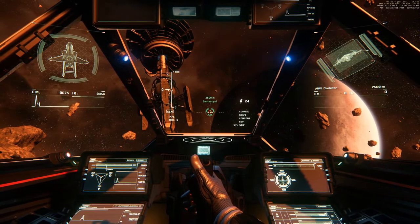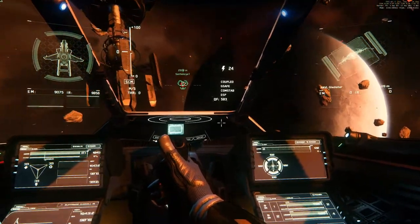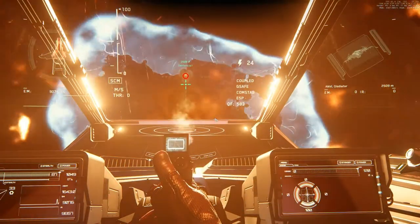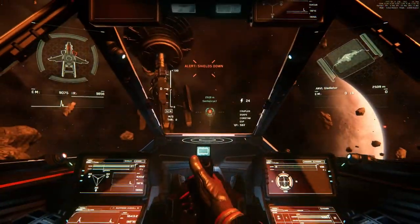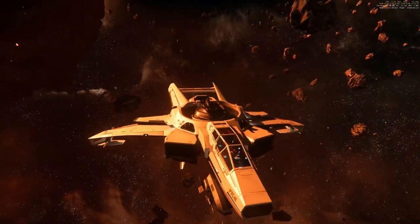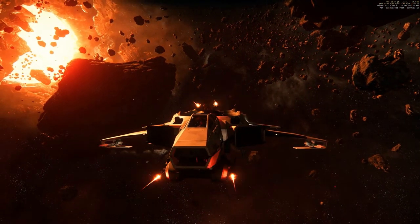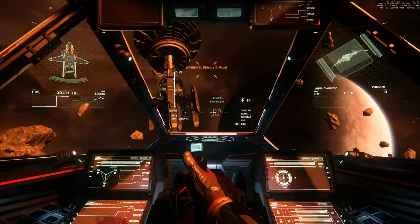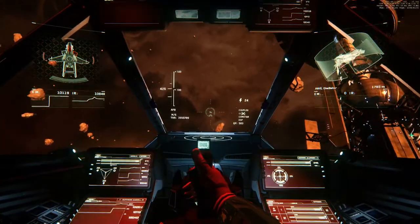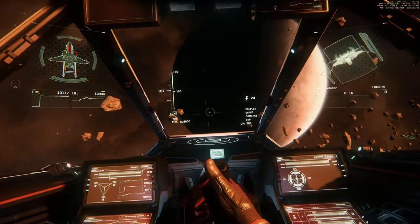Super Hornet — two size 3 missiles to the front. Shields front side down, stern at maximum. The front of the ship is red. Guns still work. SCM speed, afterburner. Looks like normal flight controls.